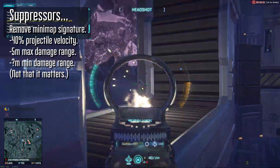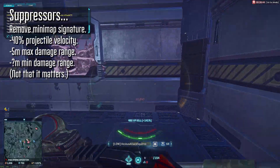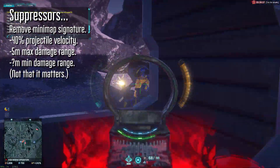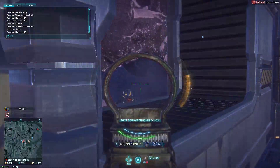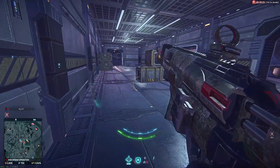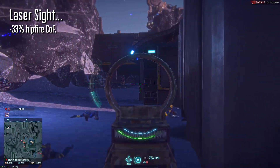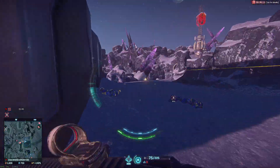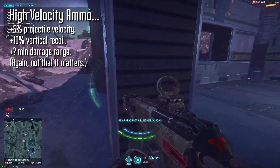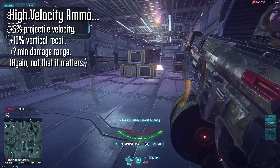Attaching a suppressor honestly bothers me because of the sound it makes coupled with the lower rate of fire, and it also directly conflicts with the weapon's role as a mid-range weapon. If I wanted to suppress a weapon, it'd likely be the T9 Carve or the MSW-R. The laser sight is also not a great attachment for mostly the same reasons — the lower rate of fire coupled with a cone of fire that isn't great means the probability of landing shots is already stacked against you. As for high velocity ammo: don't use it, don't equip it. The benefits just don't make sense right now, and you should wait until the ammo type is buffed before wasting any certs on it.